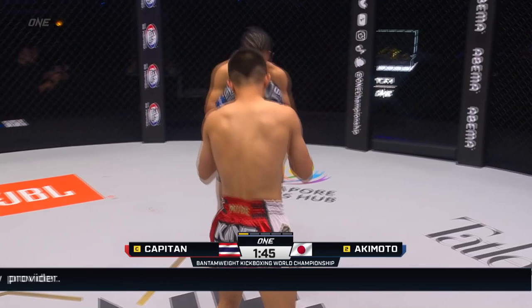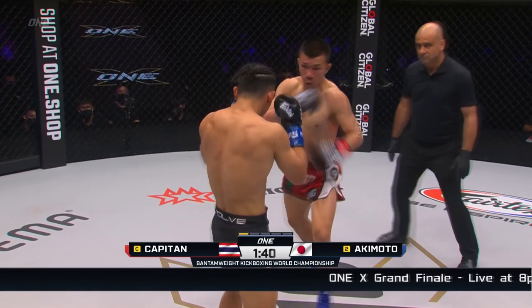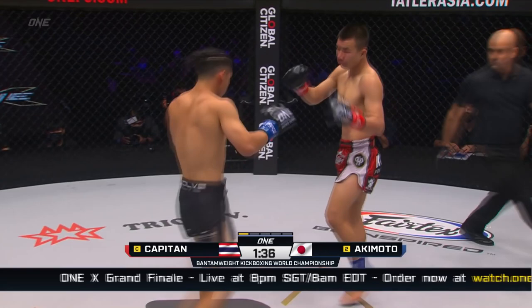Capitan throwing combinations early. Slide jolt jab from Akimoto, goes upstairs with a hook. Outside leg kick from Capitan. Double jab, outside leg kick again from the champ.